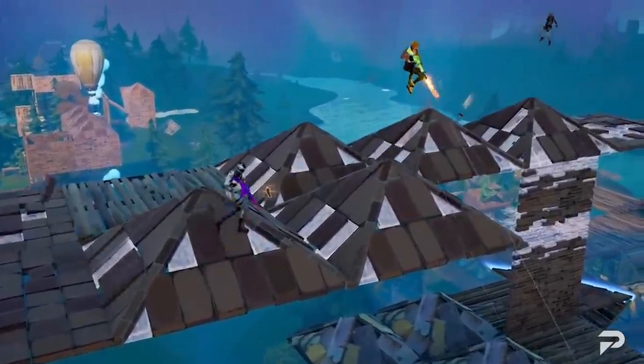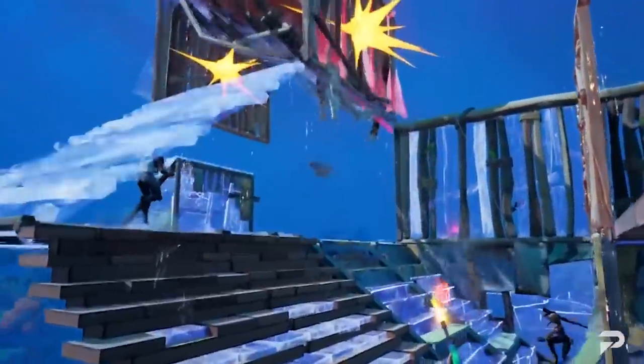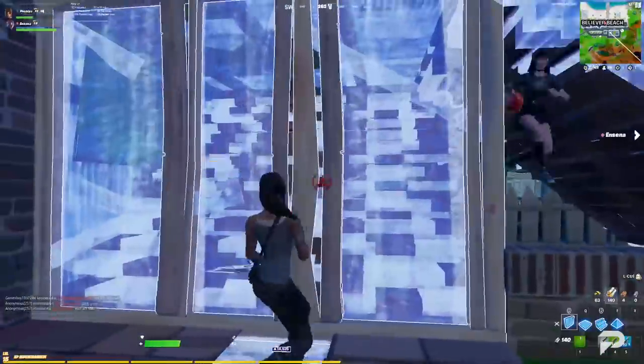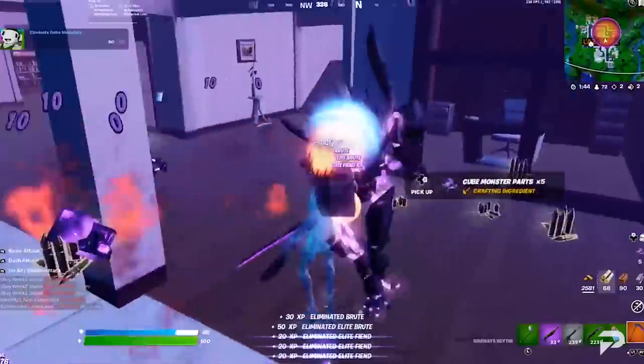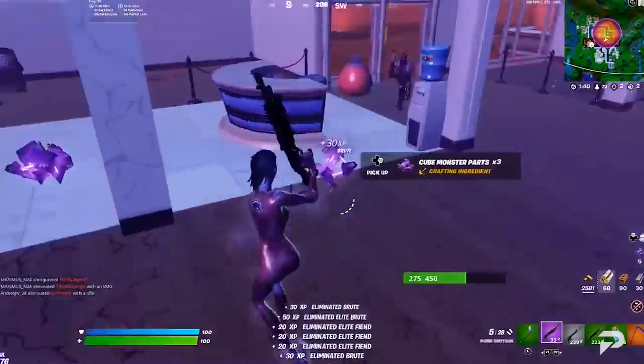As a Fortnite pro, it is absolutely important that you can run the game as smoothly as possible. If you're hitting low frames you're gonna find yourself completely stumped, and if your sensitivities don't allow you to move as quickly as possible you're gonna always remain a slow aimer and even worse a slow builder. While most pros are willing to share whenever they find a new sense, there are actually some secret tweaks to really look out for.